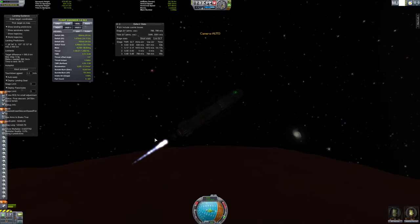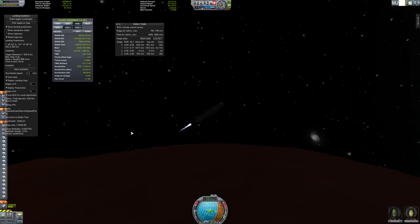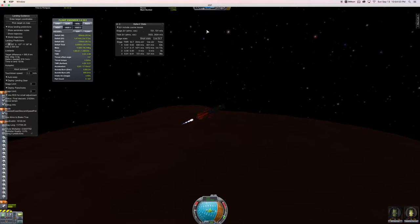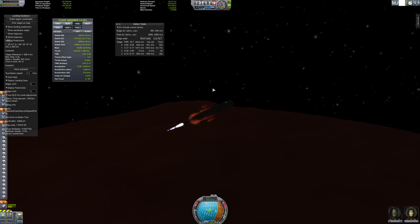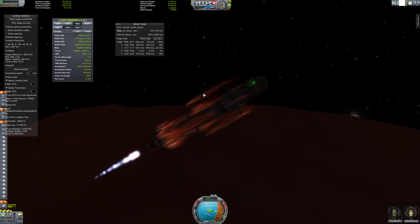The ship is slowing down - it's in the upper atmosphere, but won't really feel the extreme effects until lower down. You can see some shock heating though. The shock heating effects in this game are very nice.